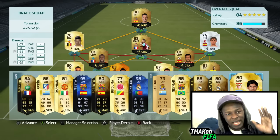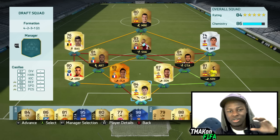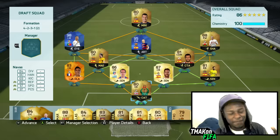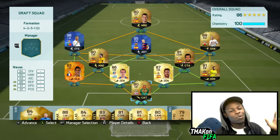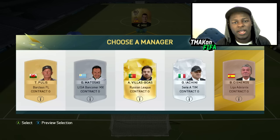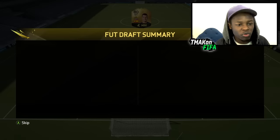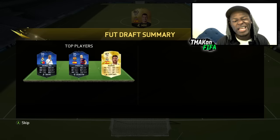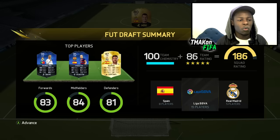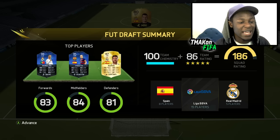This is the team as it stands - 86 chemistry, 84 rating. I'm going to change things around and hopefully we can boost up the chemistry as well as the team rating. This is the final form of the team - 100 chemistry, 86 rated team. Not my highest rating FUT draft so far, but it's looking pretty cool with two Team of the Year players, a Man of the Match, and a load of inform cards. Our final team rating is 186, with our three top players being Team of the Year Ronaldo, Team of the Year Iniesta, and Ramos.